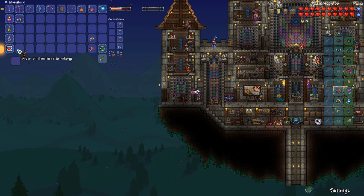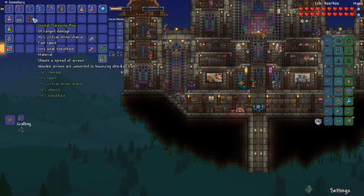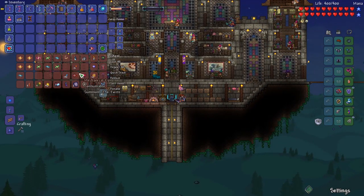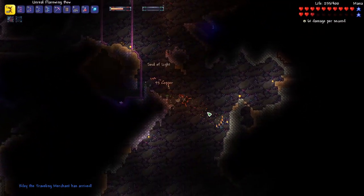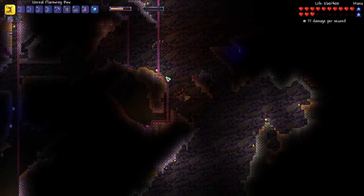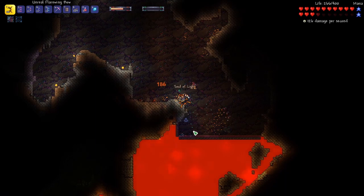Our first roll was Unreal - nice! So we are set. This might even be good enough of a bow to defeat some bosses, like the Cryogen boss. This bow is pretty sweet - the bats actually bounce off walls, so it's very much like Tsunami but with bouncing attacks.